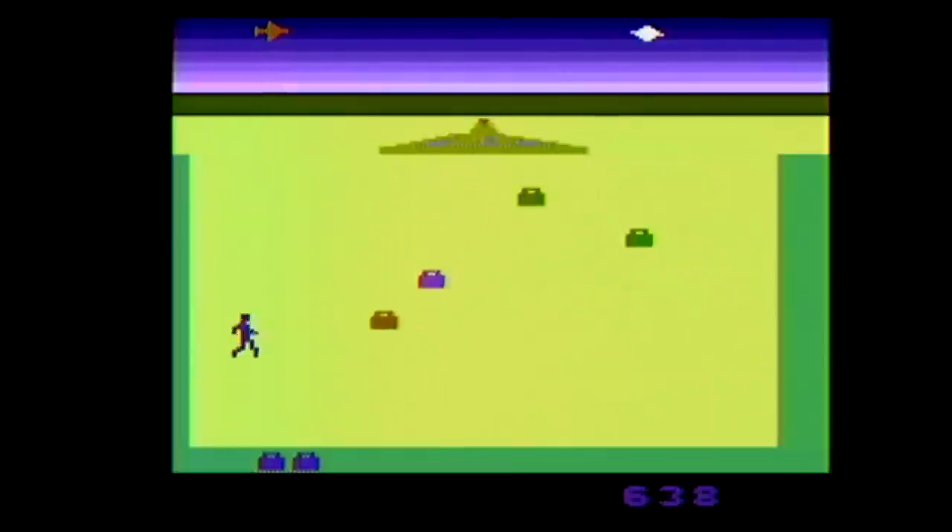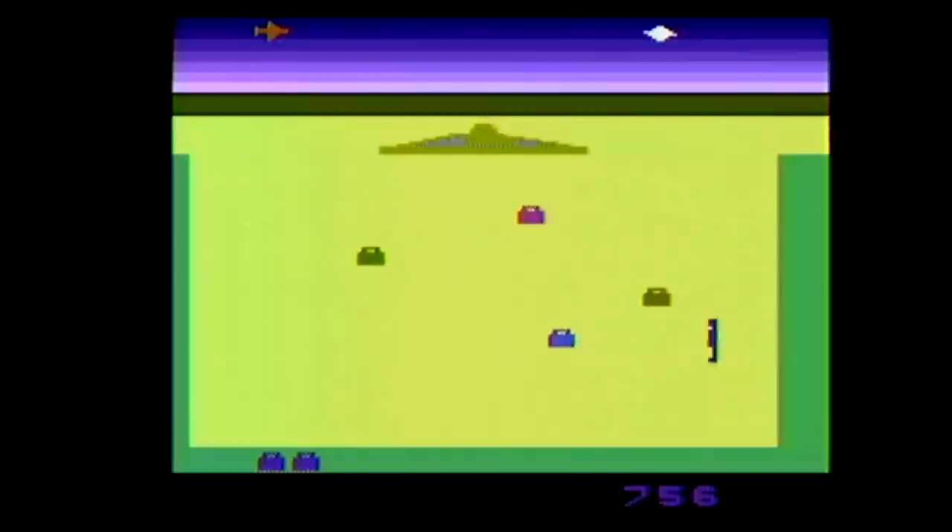Here's the terrorist baggage level. You don't want to miss the black bag because there's something bad in there. How did it even get on the airplane to begin with? Isn't that really when they should have worried about this? Maybe it's filled with copies of E.T. That would be devastating.